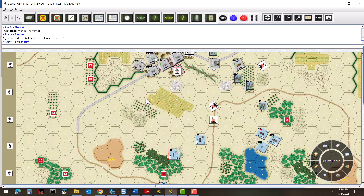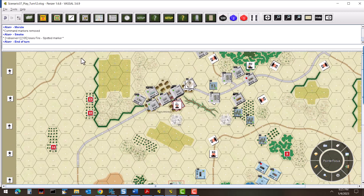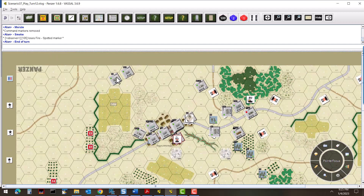Right now, the French have victory points for not allowing us off the board. If we get nine or more units off the board, we can take those points away from them — that would be a serious impact. There are good chances we'll win, but it's still up in the air, which is perfect and what I was looking for. Hopefully you're enjoying this — we'll be back with turn 13 on the next video. Thanks for watching, have a great day.